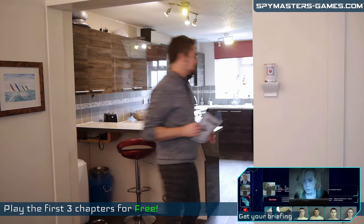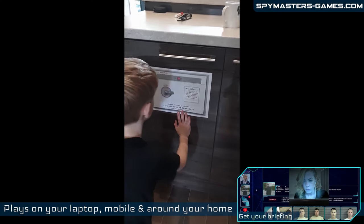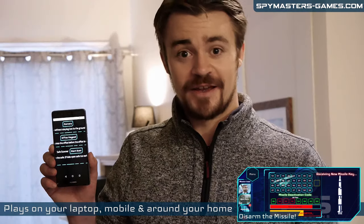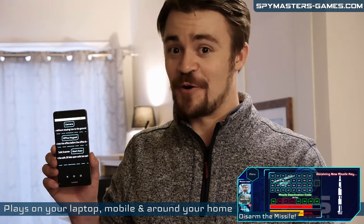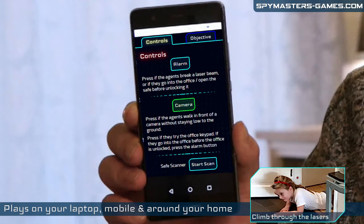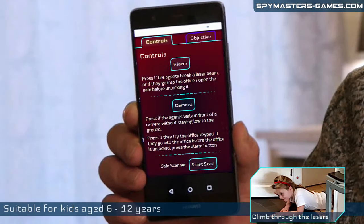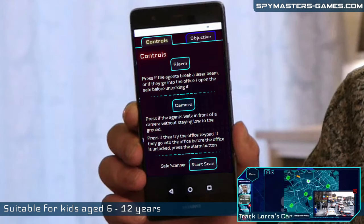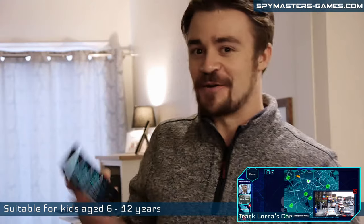This is a safe, and your kids are going to crack it. Scanning. Access granted. Safe open. I just did that on my phone. For real. You can use it to trigger the alarms and cameras if your kids walk through them. Camera alert. Or tell them they haven't cracked the safe yet. Access denied. Let me show you how this thing works.